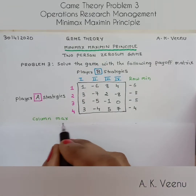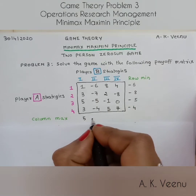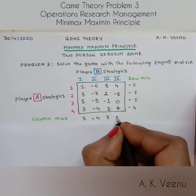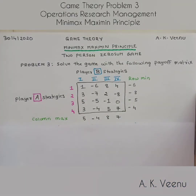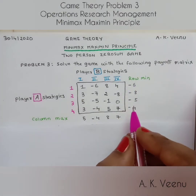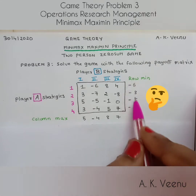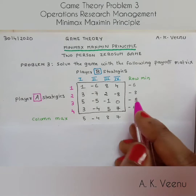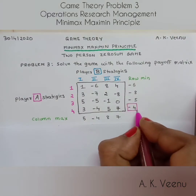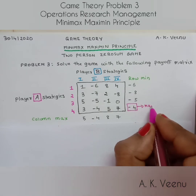Now let's find the column maximum, which is five, minus four, eight, and seven. Now let's go back to the row minimum and ask the proverbial question: mirror, mirror on the wall, which is the largest number of them all? And the answer is minus four. So let's demarcate it and call this the maximin.